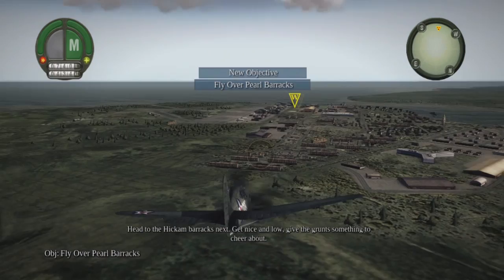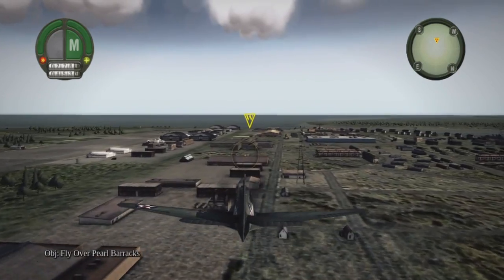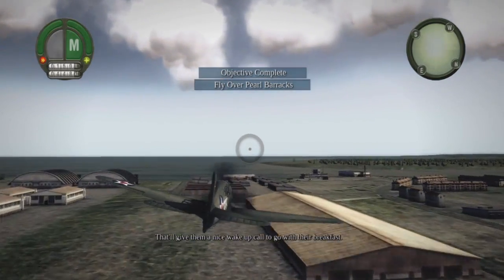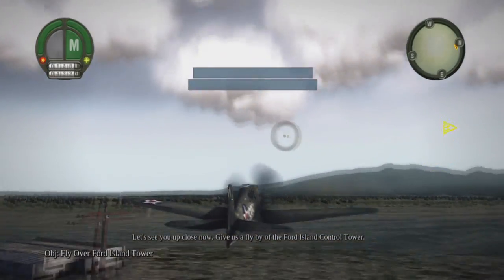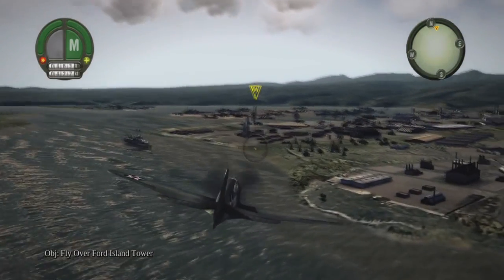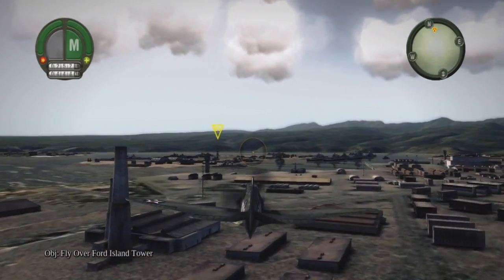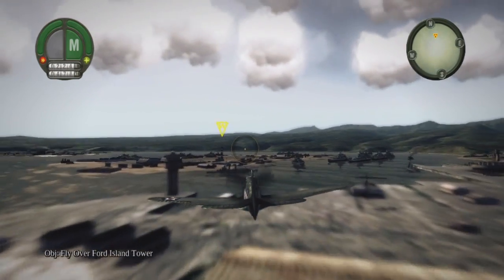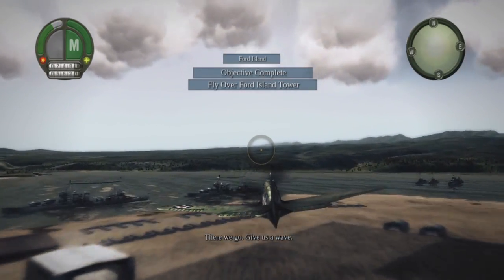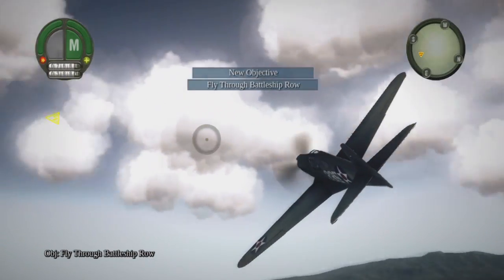Flying nice and low so we can cheer on the Americans — see how low we can go. That's definitely too low — that'll give them a nice surprise with their breakfast. Now give us a fly-by at the Ford Island control tower. It seems like that guy stalking us is in that little flat-top all the way over there. The game also has a nice mechanic where you can speed up into a super-fast mode.